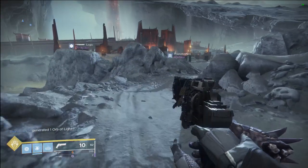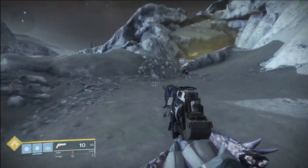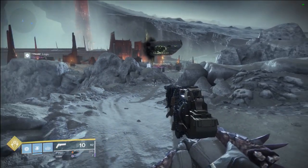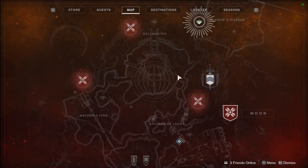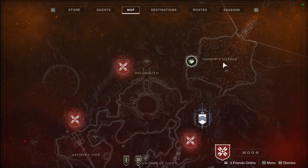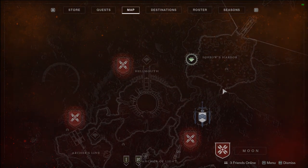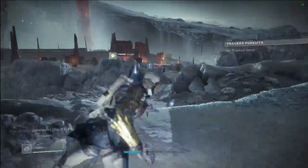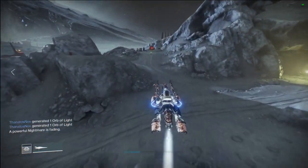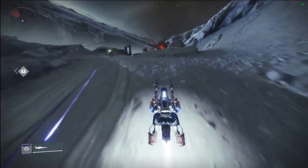You may have seen my recent picture on Twitter showing the red layer — I don't know if it's going to be the entrance or not, but it's cool. You start off over here in Sorrows Harbor, and when you get here you go over to this little spot. Get on your sparrow and head over there — that's the fastest way.